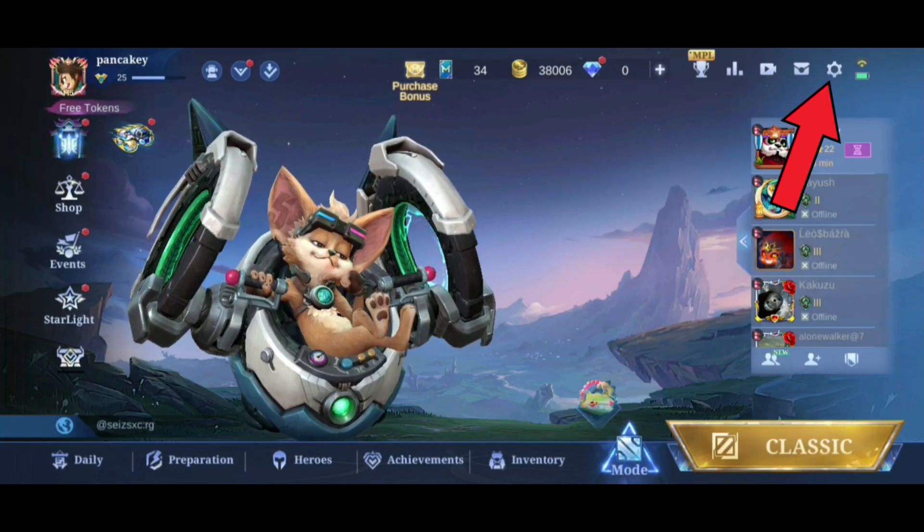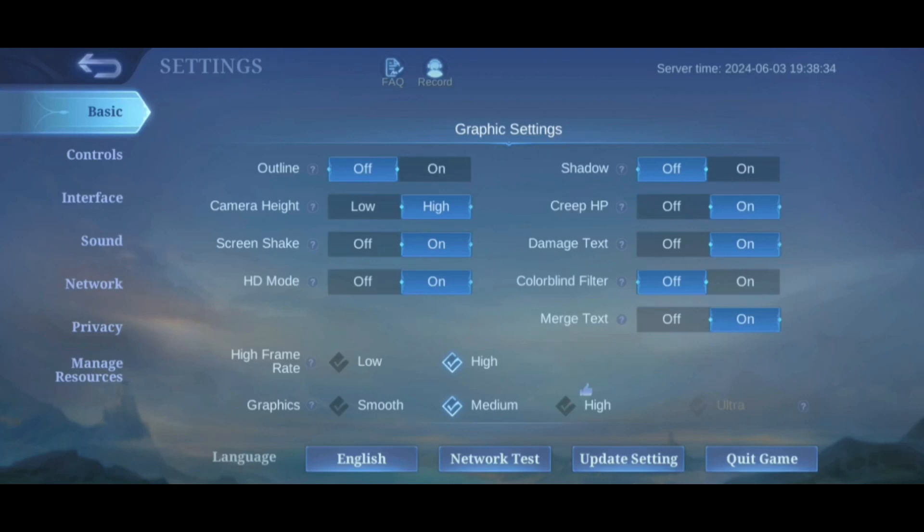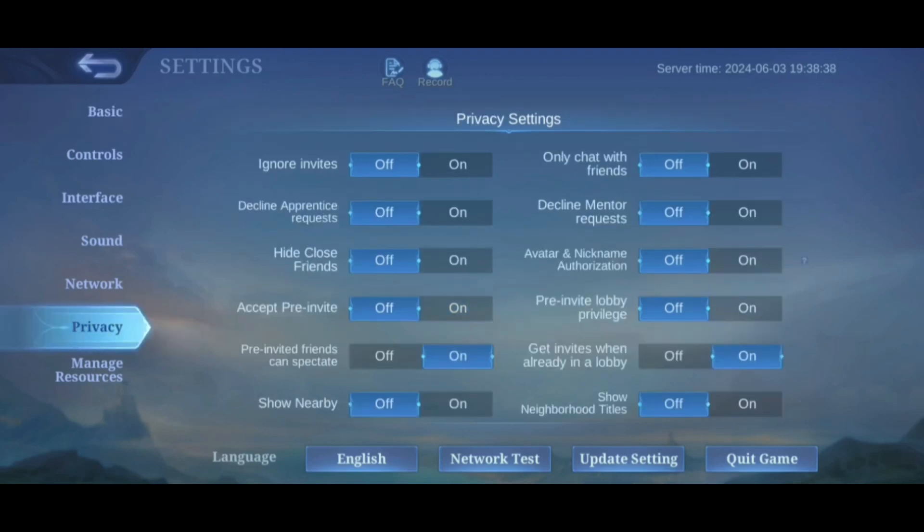First, tap on the settings icon in the top right corner of your screen. Then, choose Privacy from the left side of your screen. Now, here you can see the 'Pre-invited friends can spectate' option. Turn it off by tapping on the off button on the side of it.